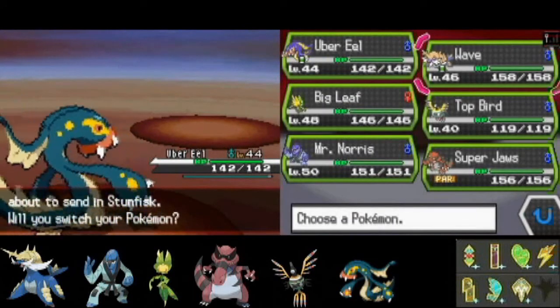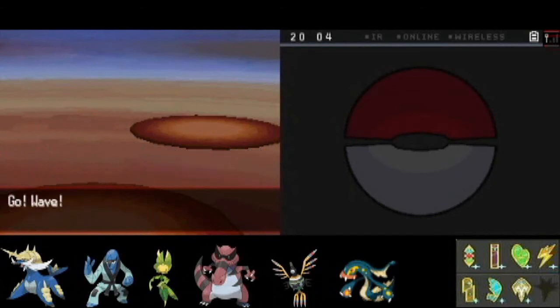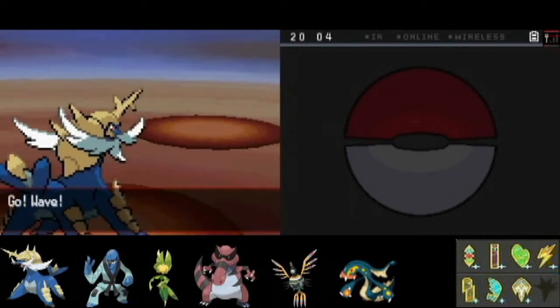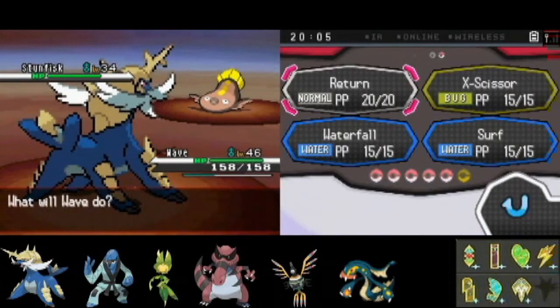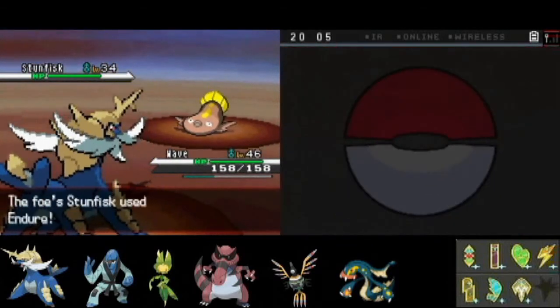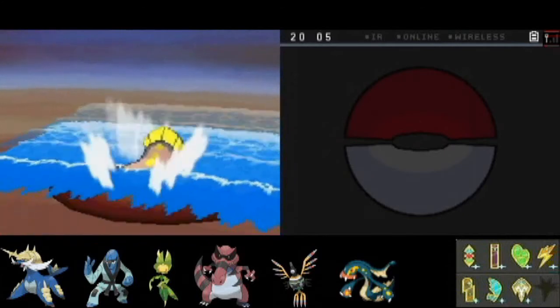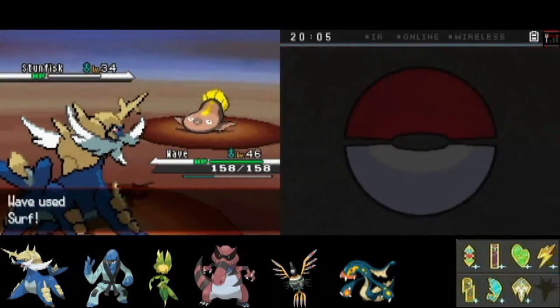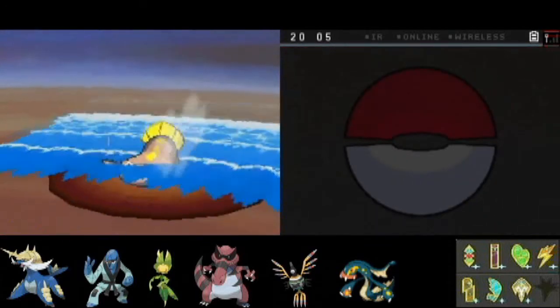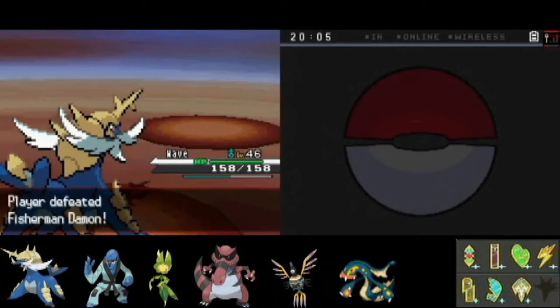He's got a Stunfisk, which is Ground and Electric. This works out very nicely for me. I believe this thing also has Static for its ability, but since I've got a Special-based move I'll just go around that. I'm not giving this thing a chance to use any Electric moves — it's gonna have to use Endure, and at that point I'm just going to KO it.